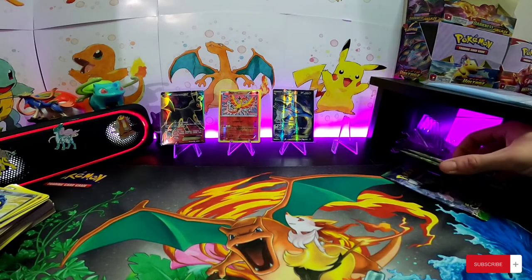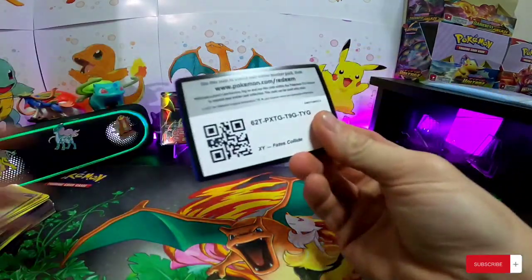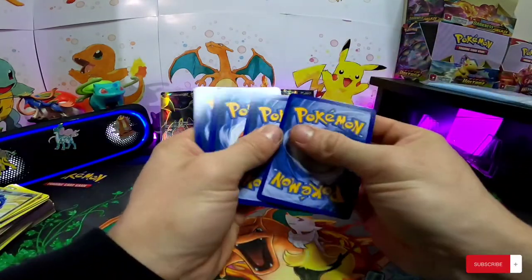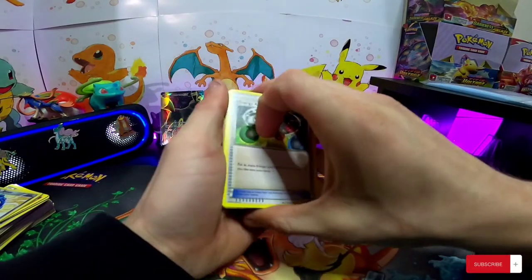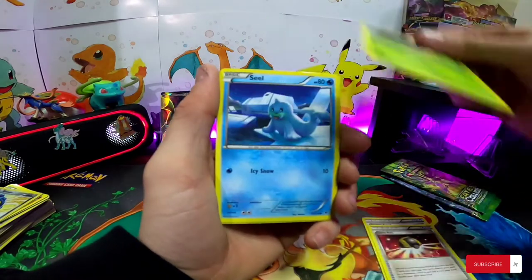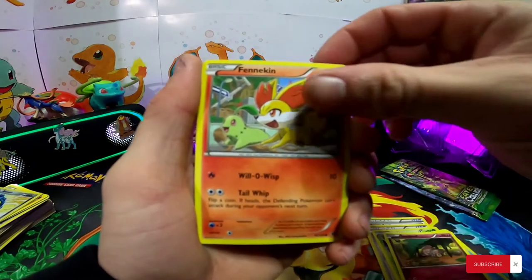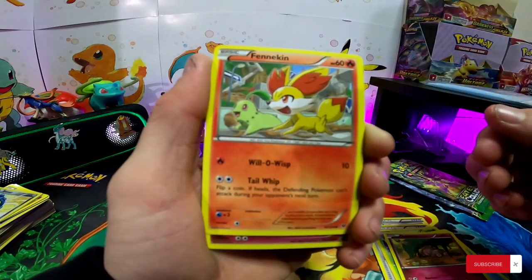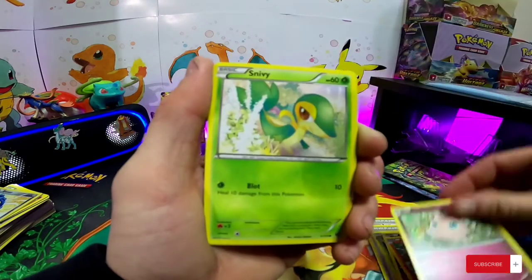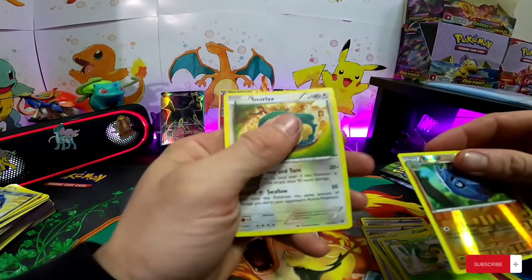We still have three packs left. Nope, not a white code card this time. Energy Reset, Ultra Ball, Servine, Seal, Snubbull, Fennekin — hey, that's a different artwork than the last one we had, that's pretty cool. Chikorita is running in the background there. Jigglypuff, Snivy, reverse Pupitar, and Snorlax.